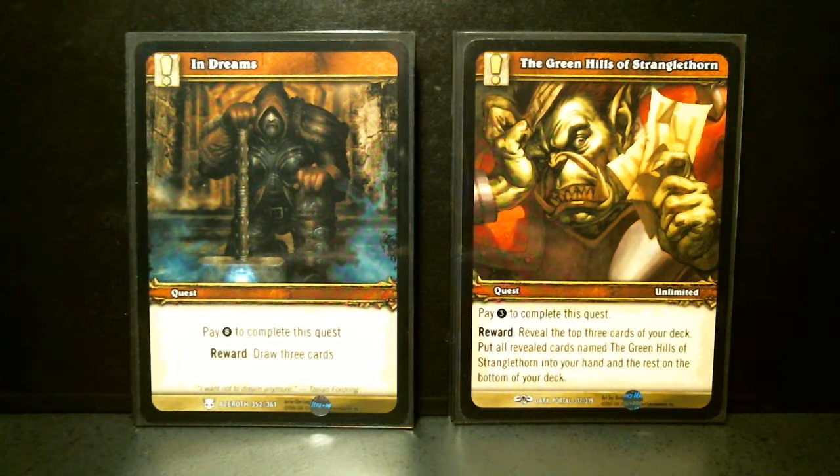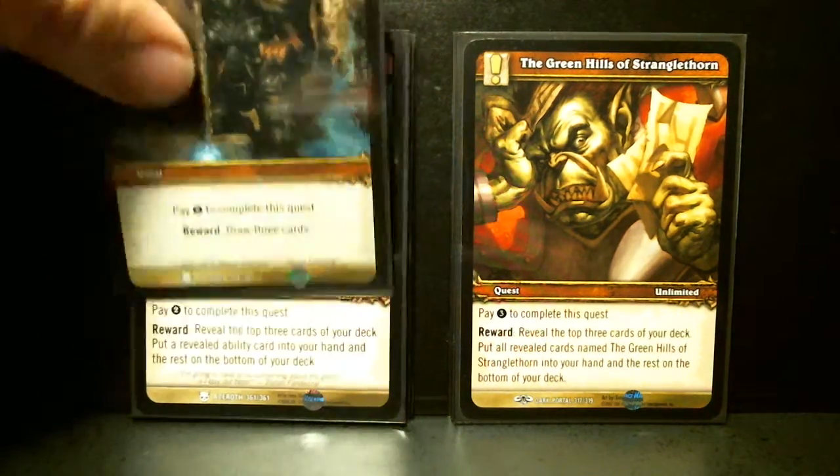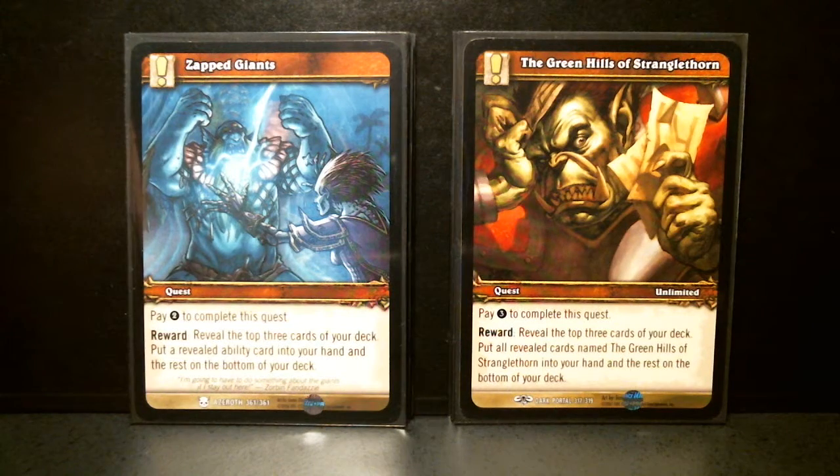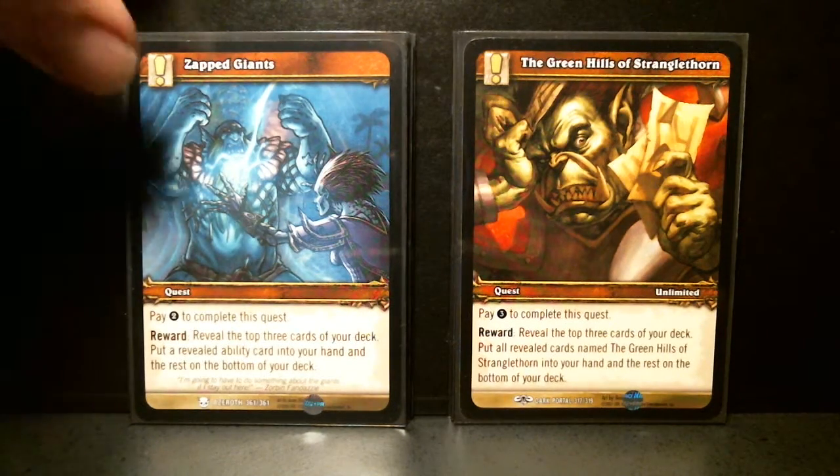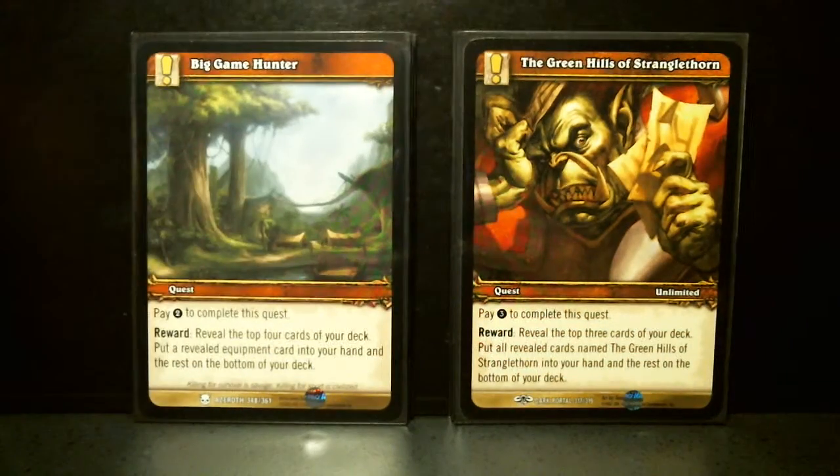In Dreams: pay eight, draw three cards. Heavy price, but you get three cards. Zap Giants: pay two, reveal the top three. Put an ability card into your hand and the rest at the bottom of your deck.